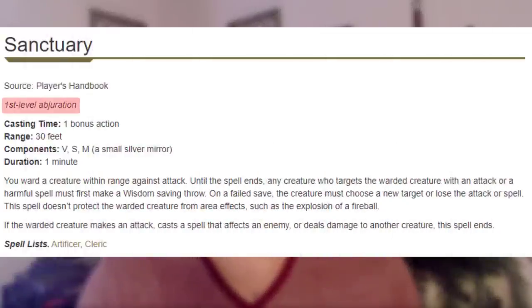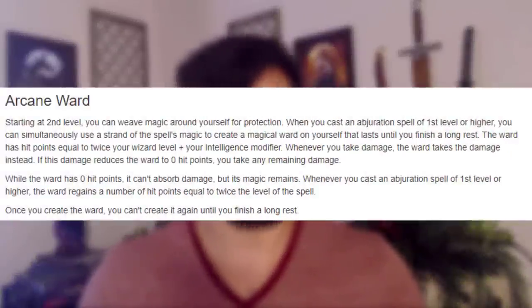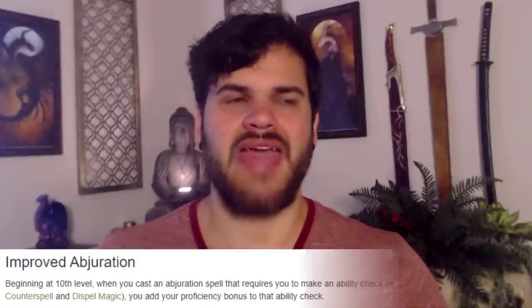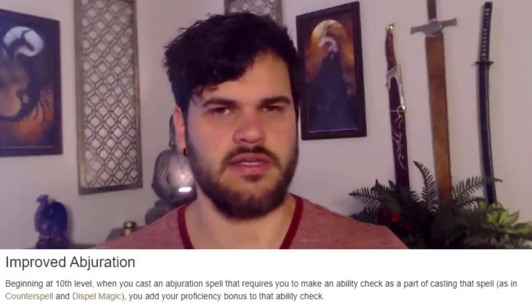Our next question is what wizard subclass we're going into. The most reasonable way to approach that begins with our specialized spell — it's an abjuration spell. So does School of Abjuration work for this build? Abjuration gives us a ward that protects our HP, meaning we'll have to do fewer constitution saves because they have to break the ward first. Combined with Sanctuary, we're going to get hit less often, and even when we do, we have a ward — I like that synergy. Every time we cast Sanctuary, it also gives a little back to our ward. At level six, we can give our ward away to allies, so we can protect ourselves and protect our teammates. Then we become counterspell and dispel magic specialists, which is incredible. I think Abjuration works fantastic — let's go with Abjuration.